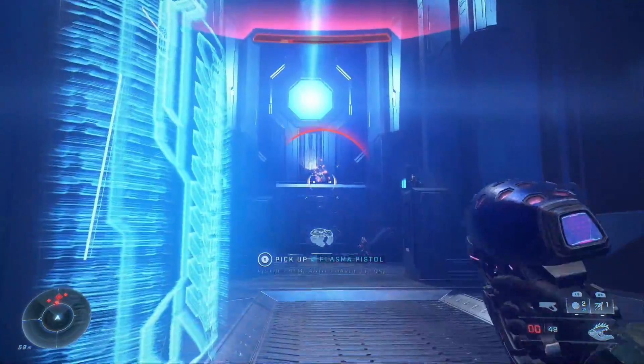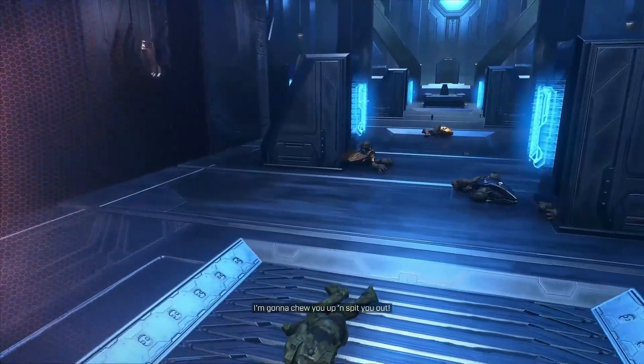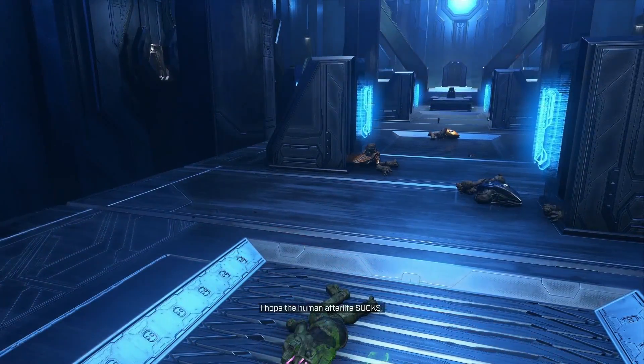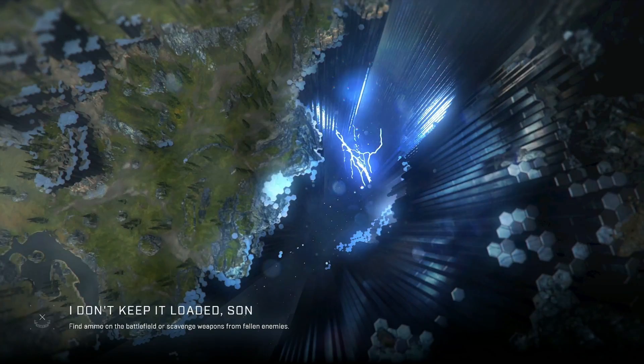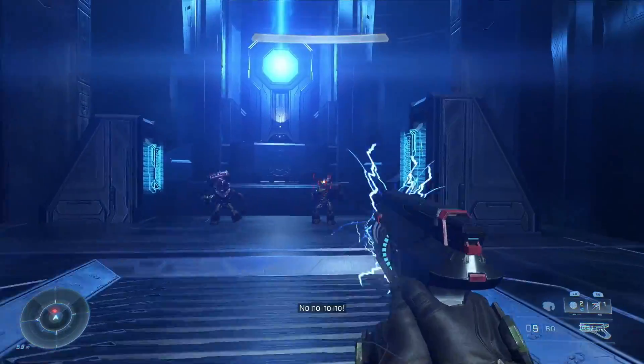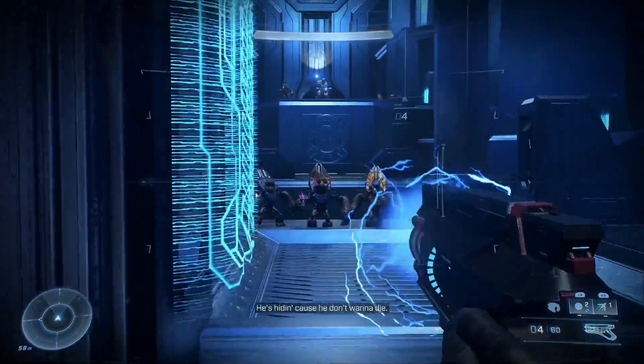I like that they've put details about the weapons - you see there it says pistol, semi-auto charge, and all the other stuff. When you're walking over a weapon it'll give you some quick details about it in case you don't remember what it does. There are some weapons that you'll be a little less familiar with.